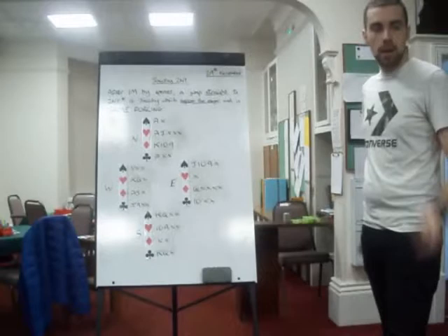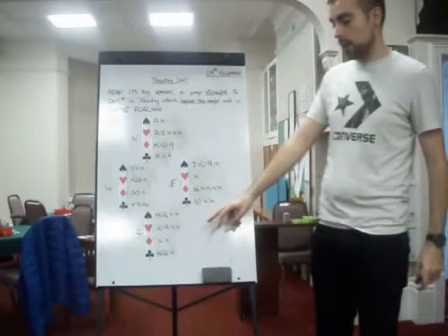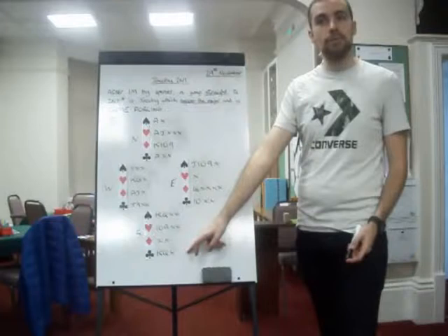Alright, number 5. I am going to have to rush through these a little bit, because I'm a bit behind, but I'll do my best. North is the dealer, and it should go one heart, pass — not two no-trumps. So I'm not game forcing. This is a ten count, and it's flat. That is not a game forcing hand.